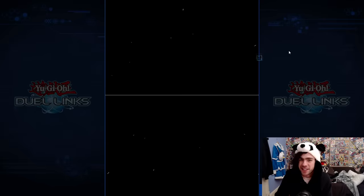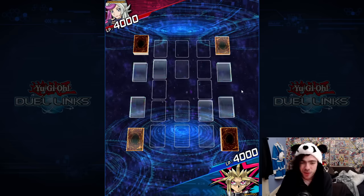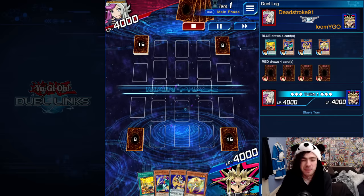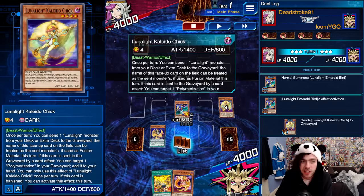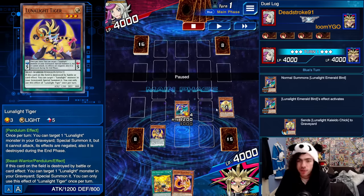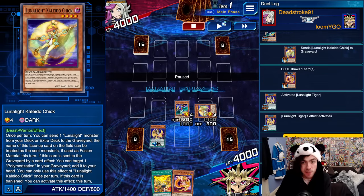This matchup was against a Tenyi player, and this shows off probably one of the best end fields you can do with this decklist — going for two Xyz monsters on turn one with a little bit of follow-up. Emerald Bird is going to be discarding the Kaleido Chick. This looks a little weird, but because the Tiger can revive the Chick — although the Chick's effects are negated — this card sends for cost, so it doesn't matter that it's negated. I can still use its mill effect.